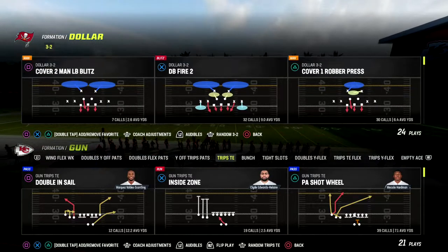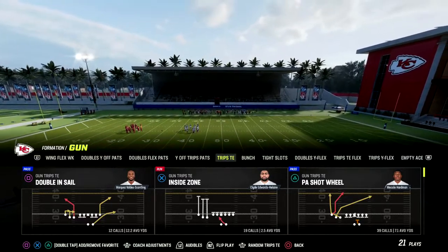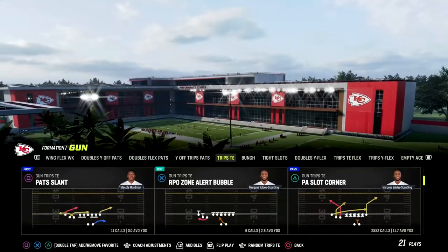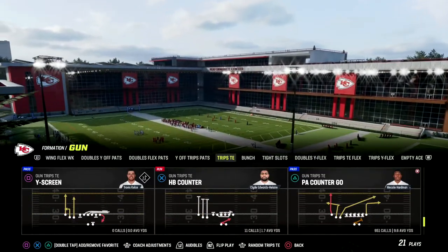Now, I love Trips Tied In this year. I really think it spaces the field really well. Obviously if you want to user catch and stuff, this is a great formation to do that out of. But it also has some unique routes in it that can allow you to attack just different defenses that you might face.